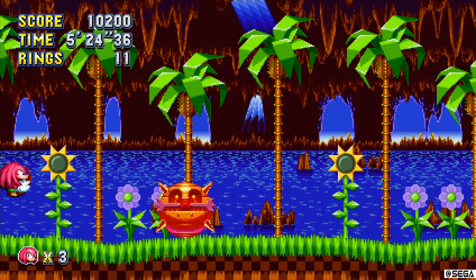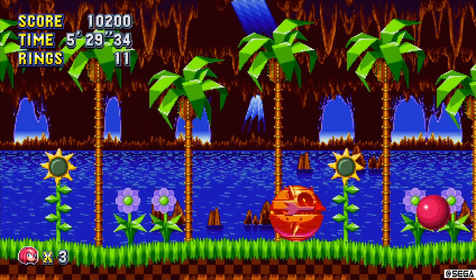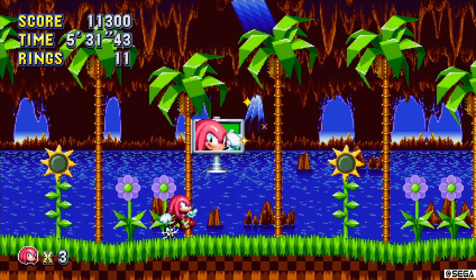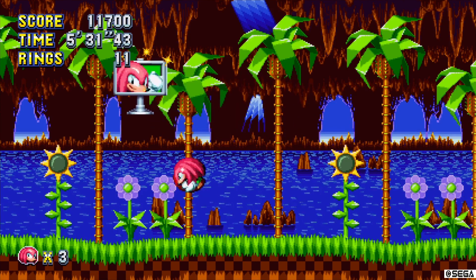At the moment I am in the Green Hill Zone at the end of Act 1, just at the end boss fight. Once you manage to defeat the boss, there's a little sign that comes down, and you need to jump underneath it to keep it up in the air before it hits the ground.